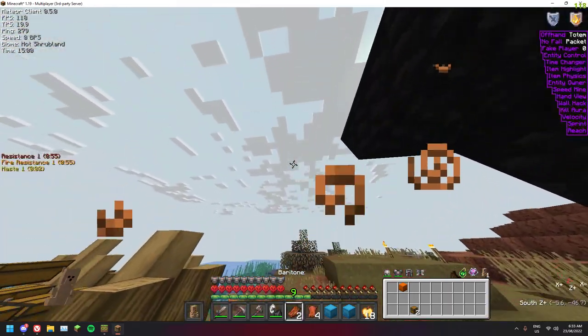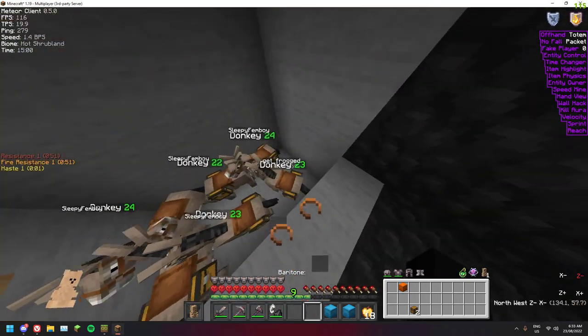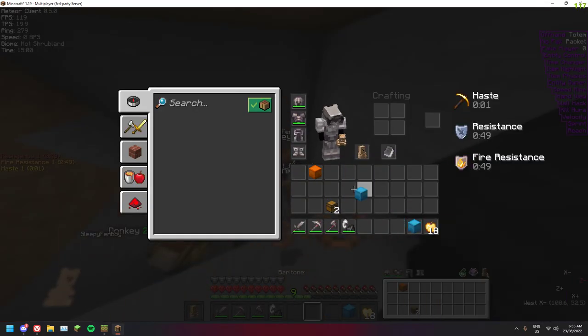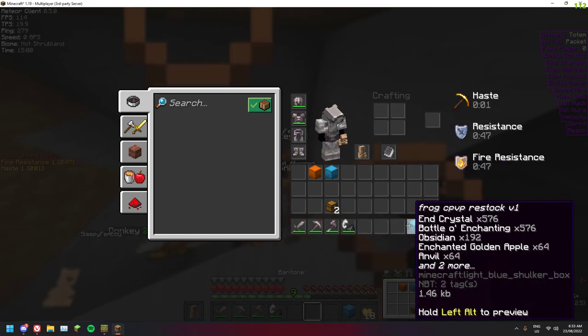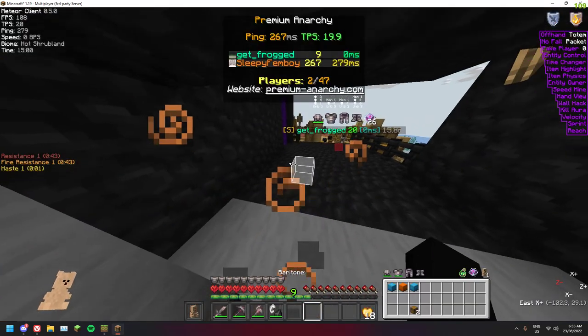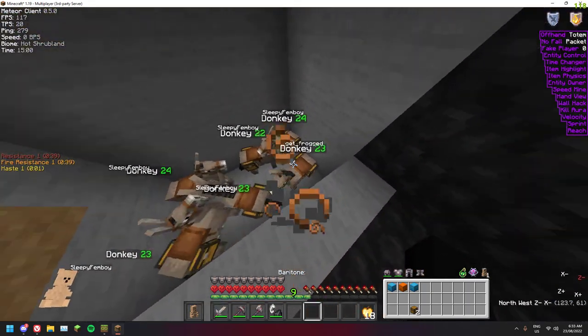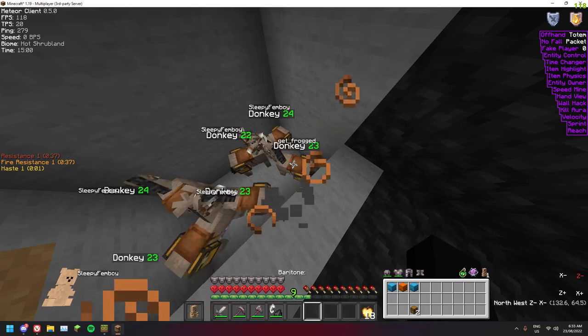Alright, so I've got a few donkeys here and I've got a few kits I can do — I've got some restocks and some gaps which our lovely friend Frog over here made. You're just going to want to put a chest on these guys first.